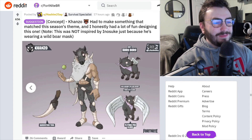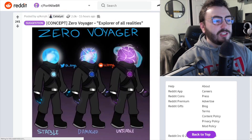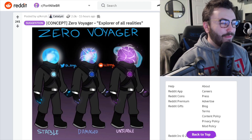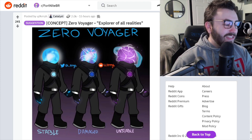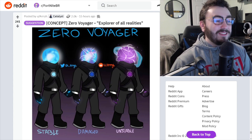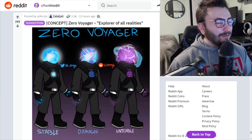Concept Zero Voyager, Explorer of All Realities — this is how you would do a zero point skin, just having the head like the Astro World skin. It'd be perfect with all the unstable, stable, and damaged styles. I would definitely rock the unstable style. Imagine the complete Zero Point as a skin — so sick.